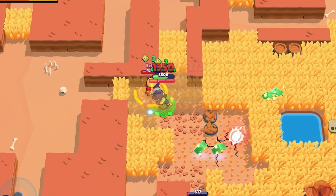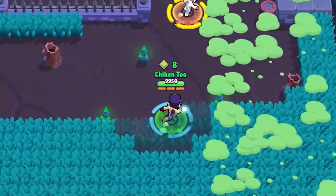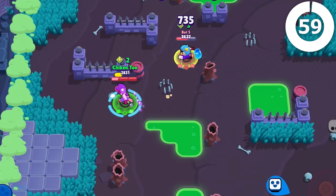Every League player lost their mind when watching Fang in the Brawl Talk for one reason — we finally have a brawler like Lee Sin in the game. Think of the randoms we're gonna have to deal with; it was bad enough with Mortis. Much like Mortis though, Fang is gonna be awful in the hands of awful players and amazing in the hands of great players, and today I'm gonna teach you how to play him in 60 seconds. Let's go!